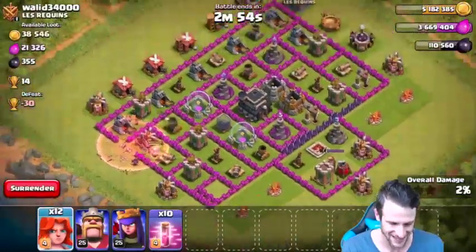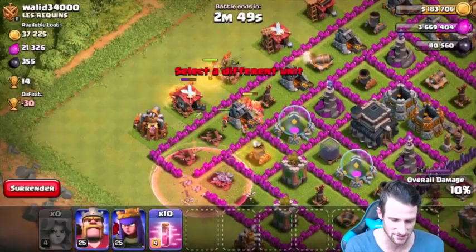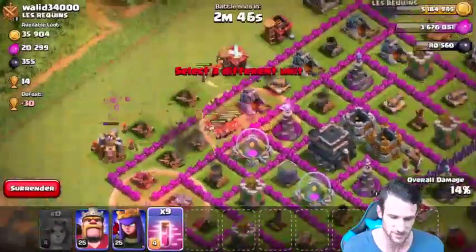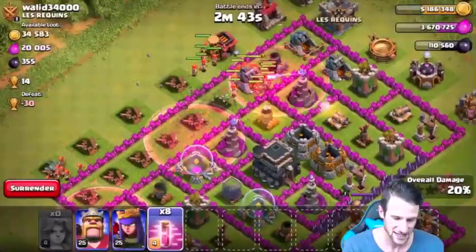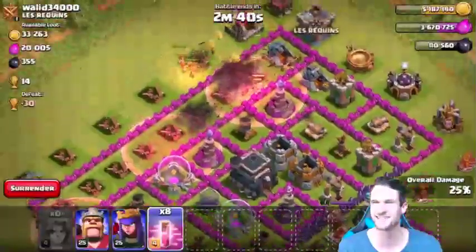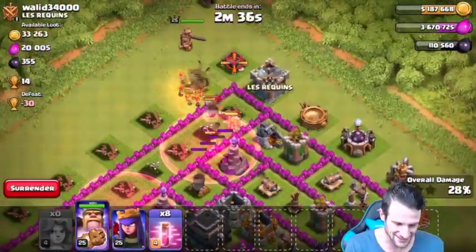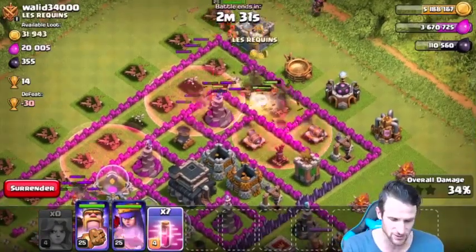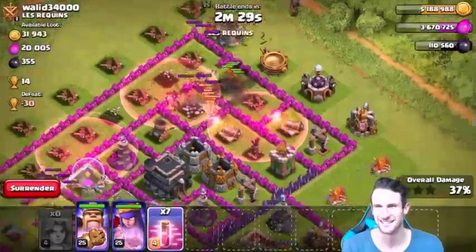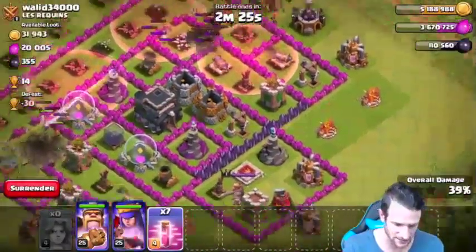Let's drop off from the top up here, we'll get them going, taking out some of these buildings. Just keep on dropping off Haste spells — oh my gosh, they move like crazy, look how fast they move! The Valkyries are getting so fast underneath that spell, it's so ridiculous. We're gonna drop this one right here, watch them get up in there and just absolutely annihilate. Don't go around the outside, stay inside!